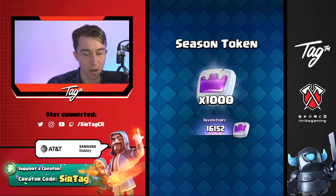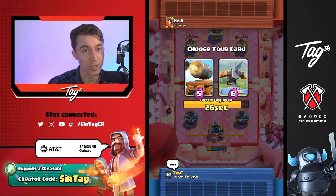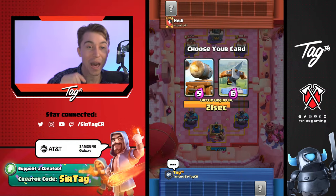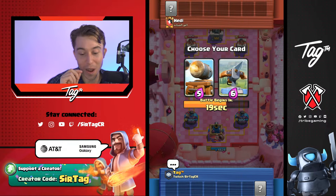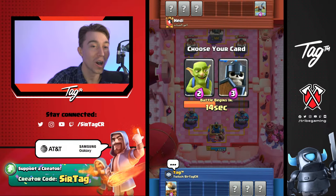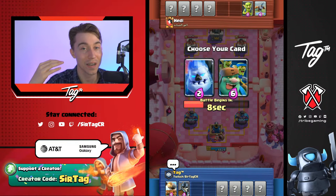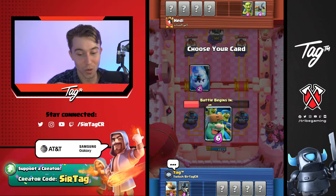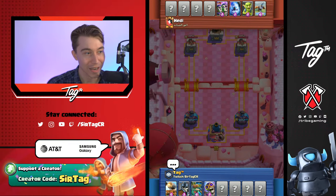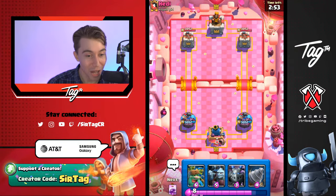Is Little Prince still the number one card except evolutions? Little Prince is probably the best card in the game because it enables you to cycle more evolutions and it's versatile. From a stats department, Archer Queen is actually better than Little Prince. But the reason Little Prince is better is because it enables you to cycle faster since it costs less Elixir. Also, it has a built-in Knight inside the card, allowing a more versatile deck. It can spam a lot more and it's better in a meta where you want to spam as many cards as possible.